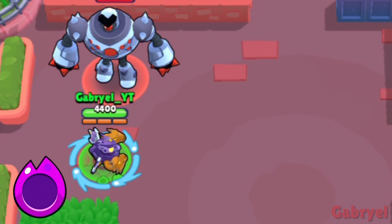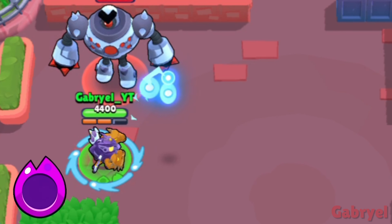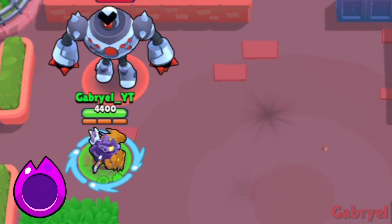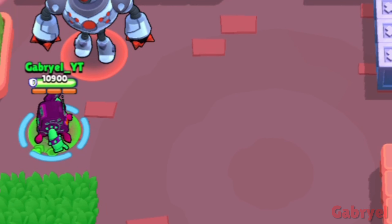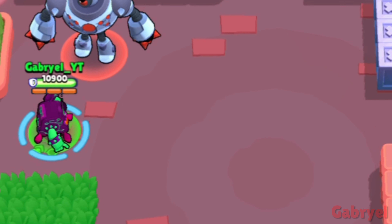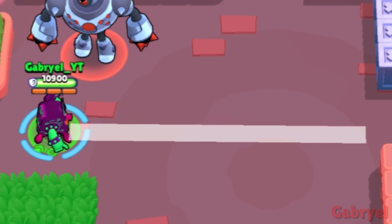His main attacks always land on an equilateral triangle. His main attack range is more like when you overlap Shelly's Clay Pigeon gadget twice, and it also has a pattern.